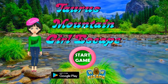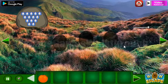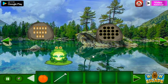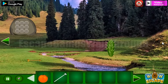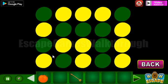We are playing Taurus Mountain Girl Escape by Wow Escape. Take this peach and get the nail, then use this nail on the cactus to get the pattern with the 5 to 4 pattern.